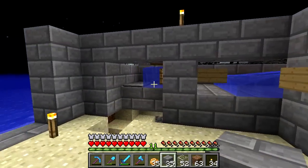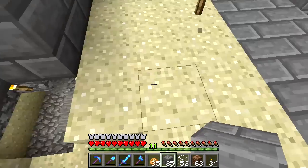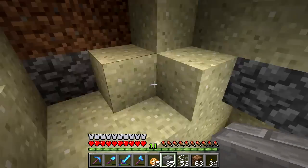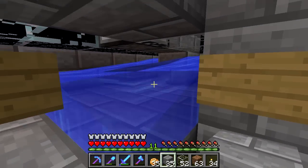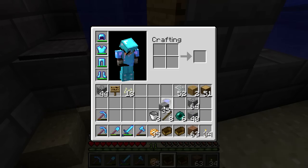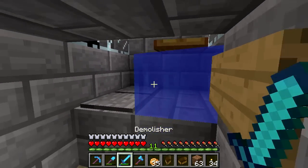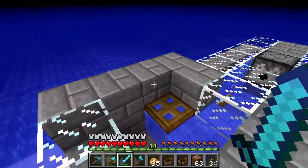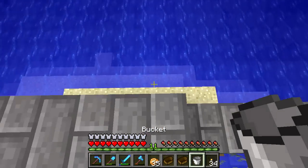Progress update: my keyboard got stuck — that happens sometimes. Okay, my controls are back. As we can see right here, we've got everything set up — we've got the water, we've got the dispenser. We haven't wired everything up yet, but as we can see if we throw in a few boats, the boat comes straight to the end, which is perfect.